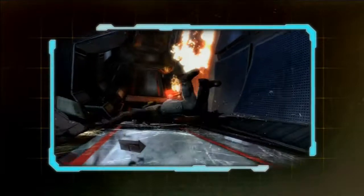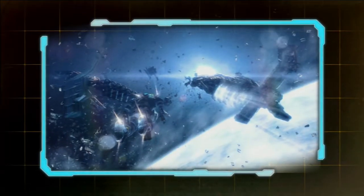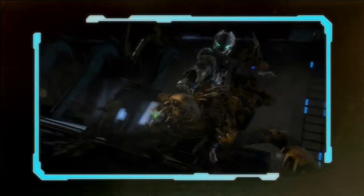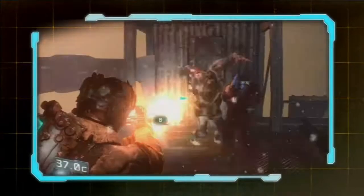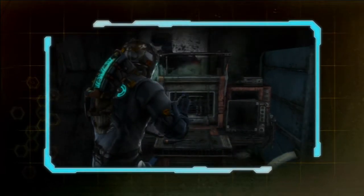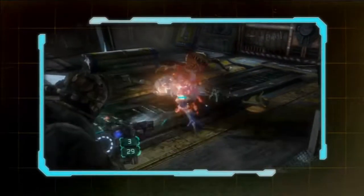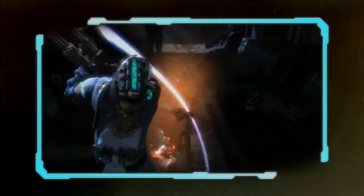Dead Space 3 demo has three features: you can experience all the classic Dead Space thrills in single player mode as the main character Isaac Clarke; you can team up with a friend in seamless drop-in drop-out co-op; and don't skip the weapon crafting room — you can modify weapons you find or create weapons from scavenged materials you've gathered.